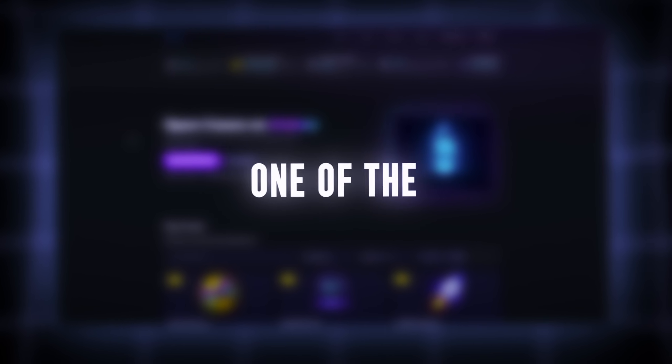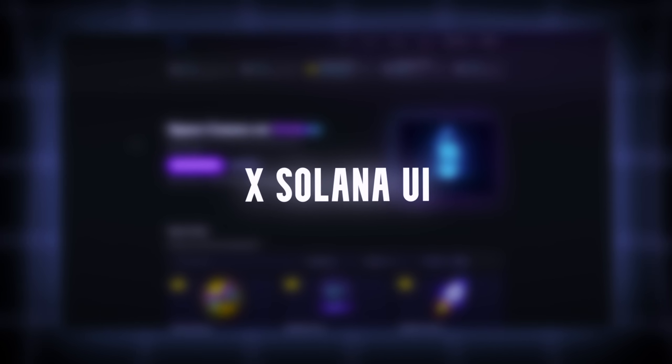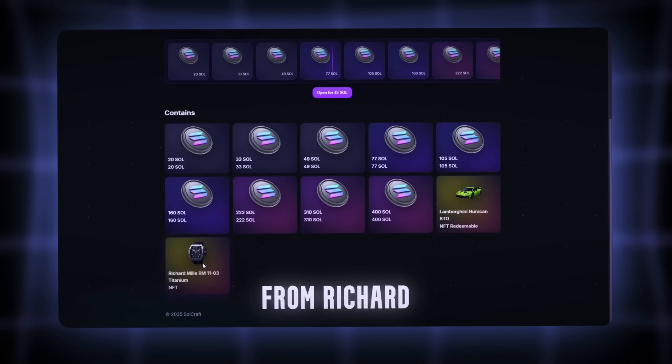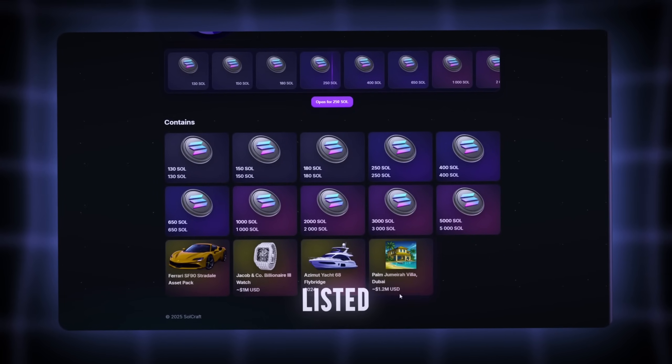Today we're diving into one of the craziest crypto platforms I've seen lately. The whole vibe is Cyberpunk X Solana. UI is clean, cases look juicy, everything's smooth as hell. What's wild? Some of the drops here aren't just coins or NFTs — I'm seeing Lambos, watches from Richard Mille, even fucking yachts and Dubai villas listed. Is it cap? We'll find out.